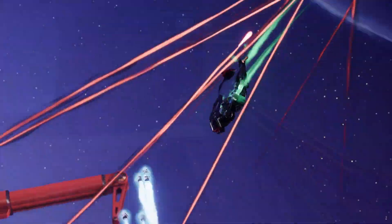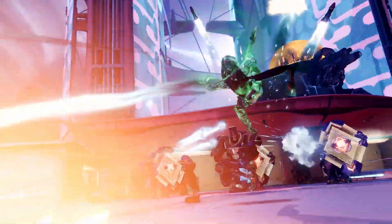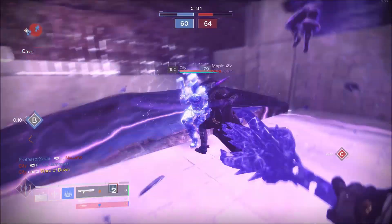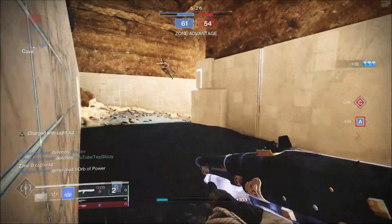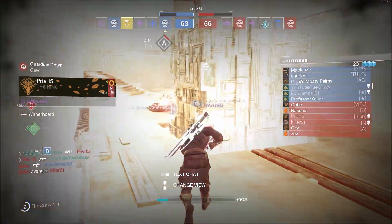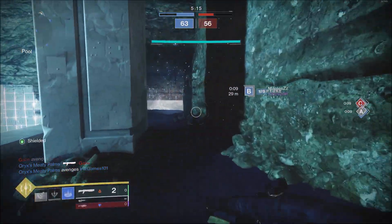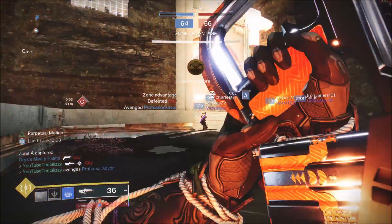The Hunter super, Silk Strike, combines grapple and rope dart. When activated, the Hunter uses their grapple to freely move throughout the world in a third-person view while throwing their rope dart to strike down enemies. Hunters can grapple more frequently during the super. The rope dart features both a light and heavy attack: the light attack targets single opponents and can be used in the air or on the ground, with chained attacks on the ground dealing bonus damage on tip hits and causing enemies to explode on defeat.